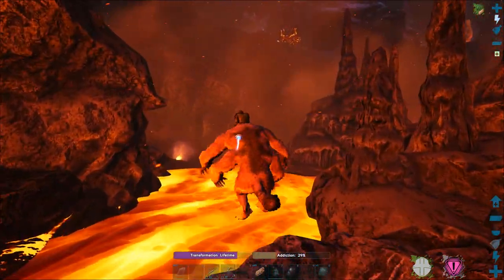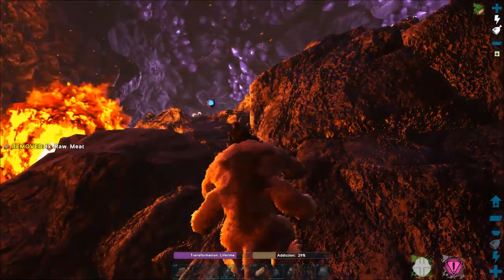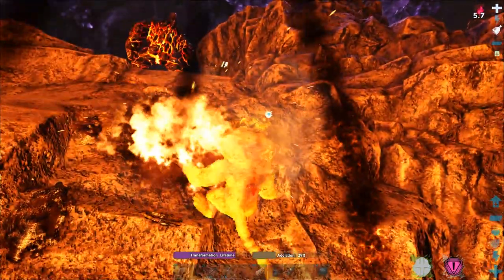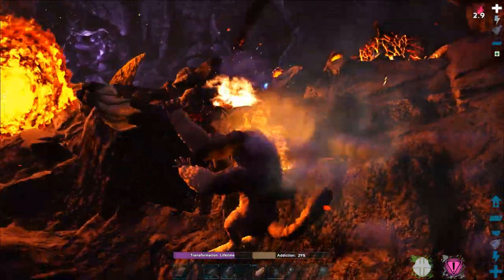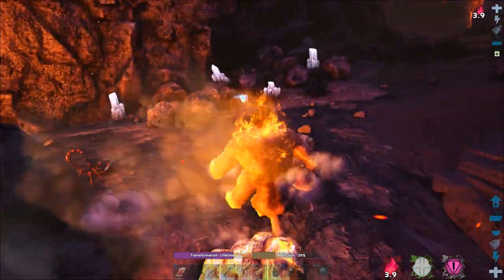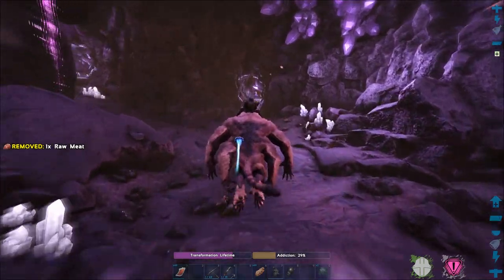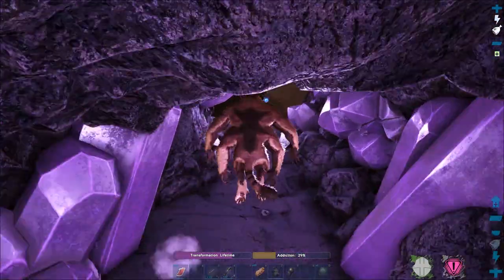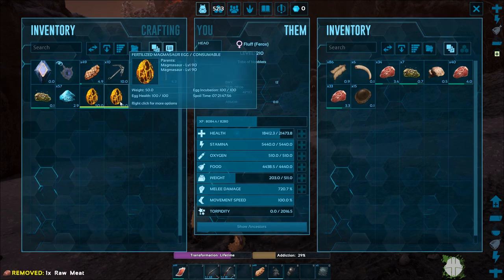Now all the magmasaurs will try and come at you and kill you — it's a bit like stealing rock drake or wyvern eggs. I've got to try and get back up again. I've put loads of health into the ferox just in case I hang around and get a bit crispy. I'm not worried as long as I don't get hit by one of those giant flame balls. There we go — I'm on flat ground. That was a bit nerve-wracking. We've got two eggs — mission successful!